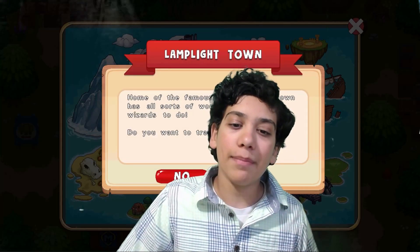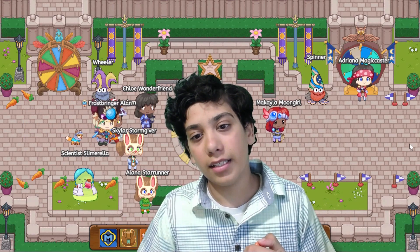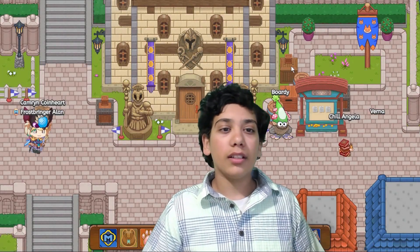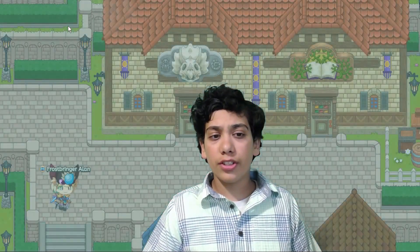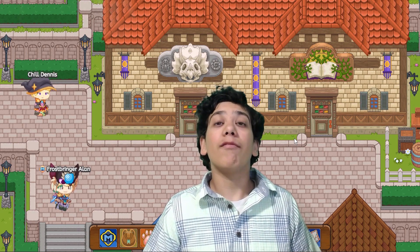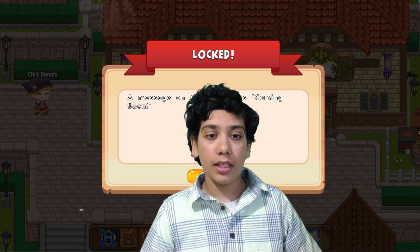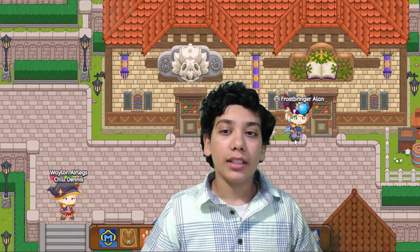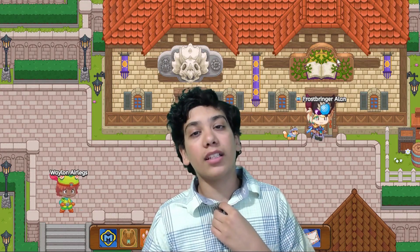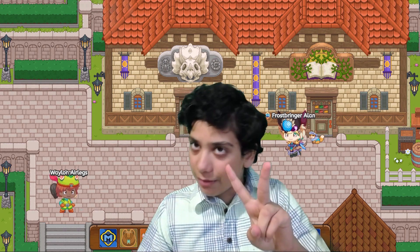Our second wonder happens to take place in Lamplighttown. Can you guess what that is? I've been playing Prodigy for about two to three years, maybe four. All the time I've passed by this one place in Lamplighttown, both of these stores have been closed. I wonder why these stores are here and what they're for. Maybe one sells dinosaurs or pets and the other sells spellbooks, but we don't know. That's the second wonder of Prodigy.